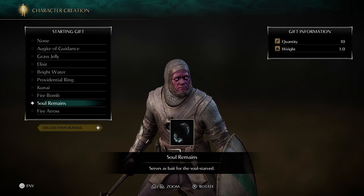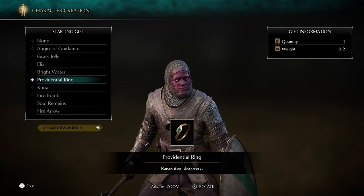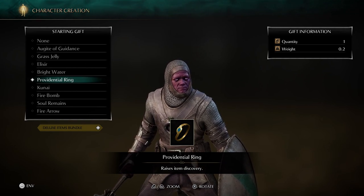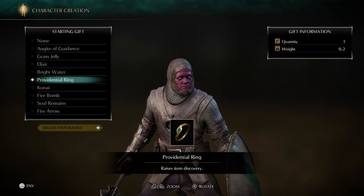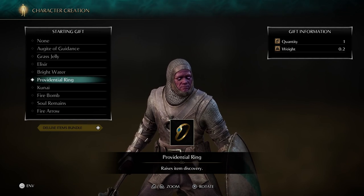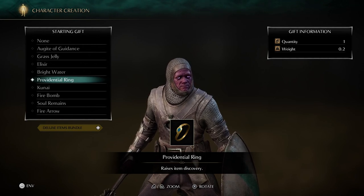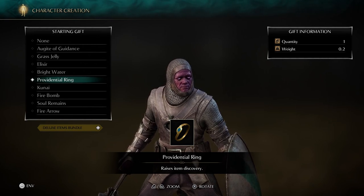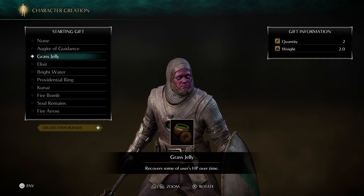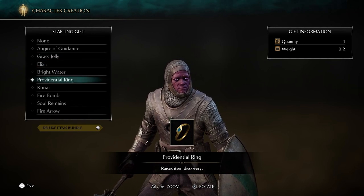None of these starting items really pop out to me. I kind of feel like I want the ring maybe for some initial item discovery. It could also help later on if I want to try to get drops from something. But I don't even know how many rings you can wear in the game — you might only be able to wear one or two. So this would probably get replaced pretty quick. And the only other thing would be some extra healing. That might be a little bit nice. And I'm going to go with the ring.